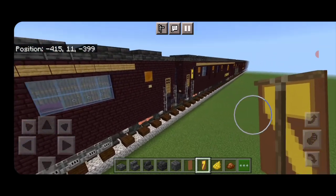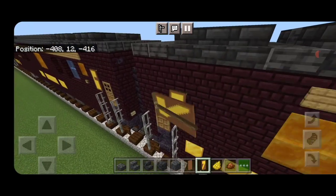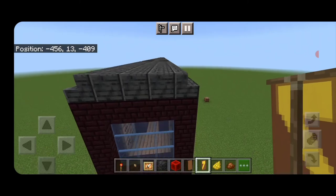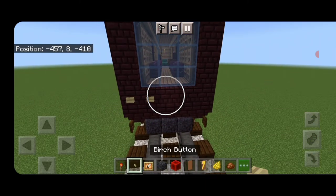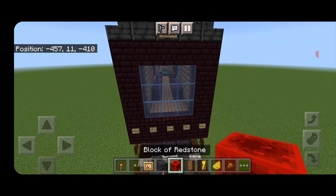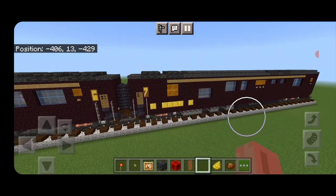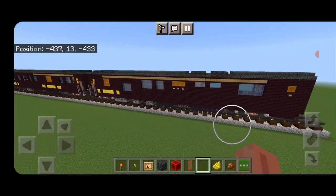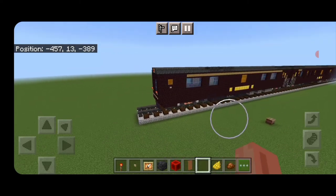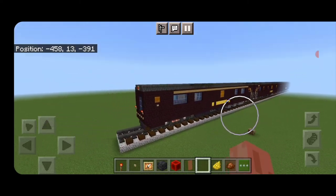Come up to the front of the car. Right here next to this door, put one banner here and one on this side. Put five birch buttons coming across. On the very top middle, a glow item frame with a redstone block in it. Then on each side on the bottom of the window, a redstone torch. And there we have it — we've completed our Seven Stars Kyushu train deluxe sleeper car for the end of the train. This finally completes the train! I hope you've enjoyed the build. Thanks for watching — don't forget to like, comment, and subscribe, and everyone have a great week!